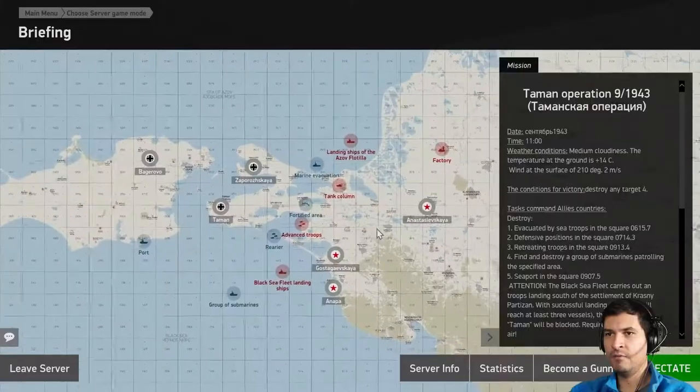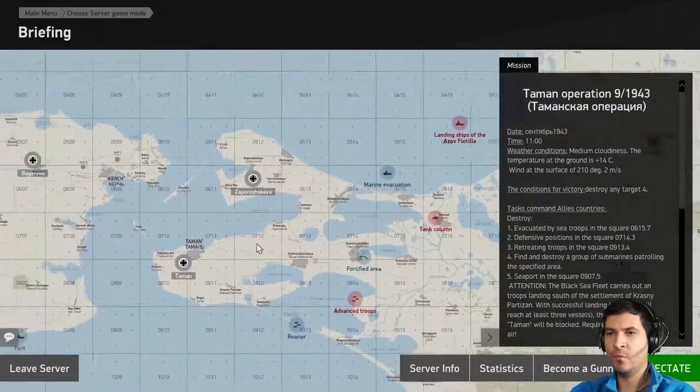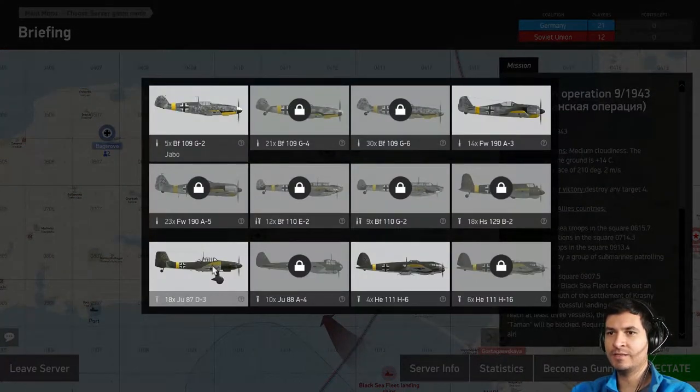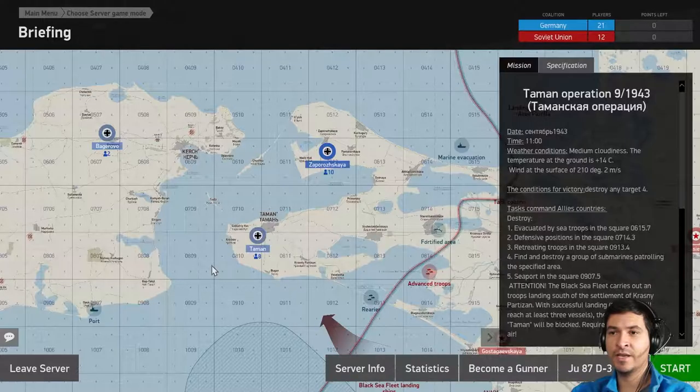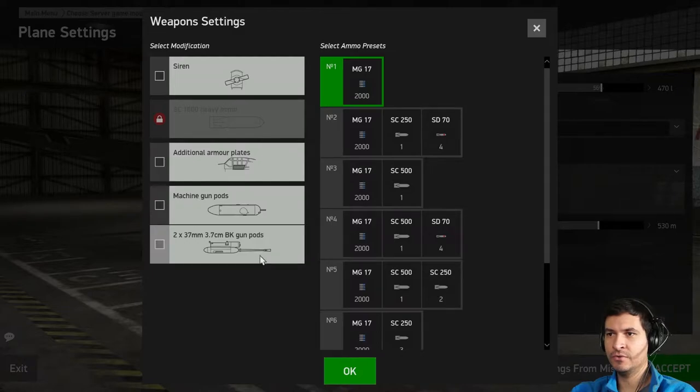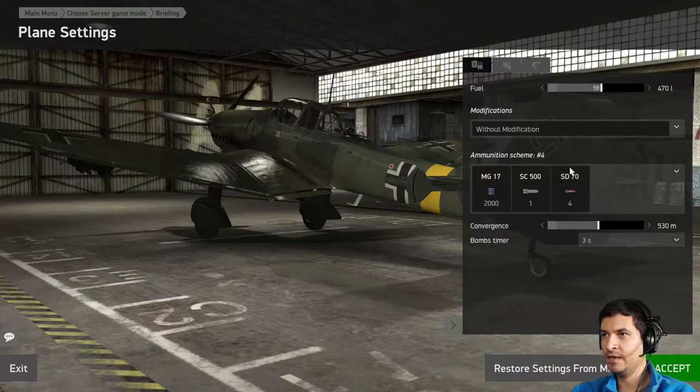You have to change the RPMs. You have to change the fuel going to the engine and you have to change a lot of things. So we're going to fly right now — we're going to choose one German airplane which is a Stuka. This airplane is a little bit hard to fly and you can burn the engine very quickly if you don't know how to handle it. Let's put less fuel because that's going to be very heavy. And let's go.